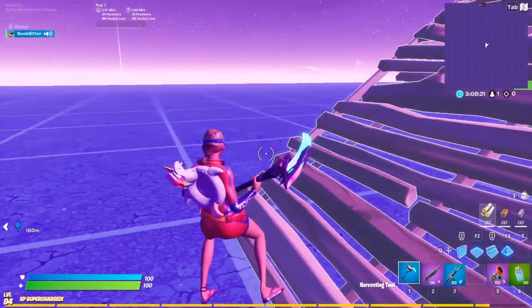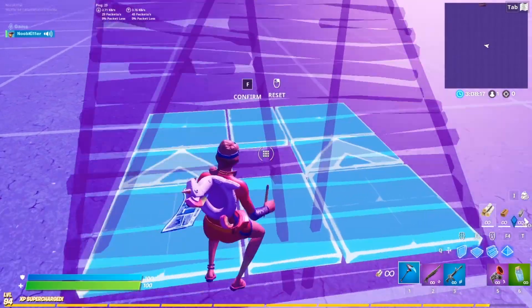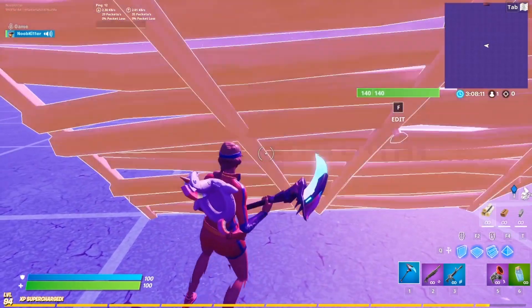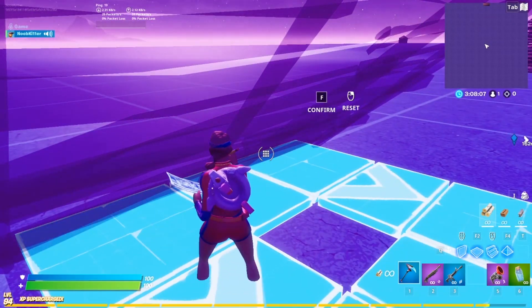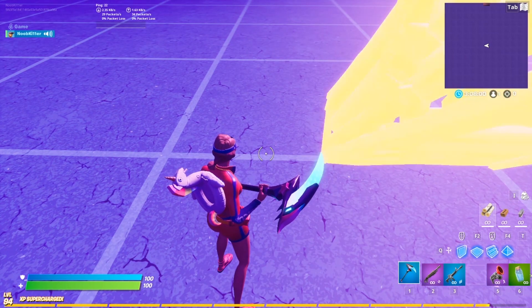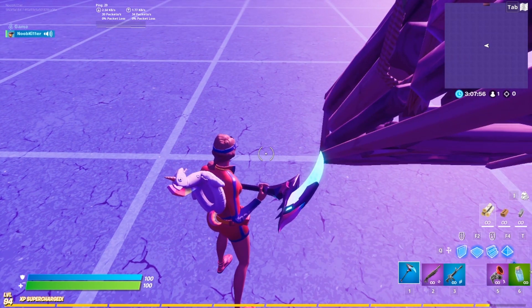So I'm going to show the staircase first. You want to build a staircase, then flip it so it's facing like that. You want to walk towards it so you can't move anymore. Then you want to edit the staircase in half like this. And then all you want to do is walk just a little bit — basically pressing the W key and just tapping it.